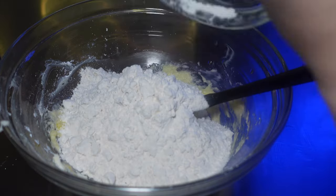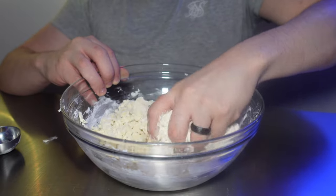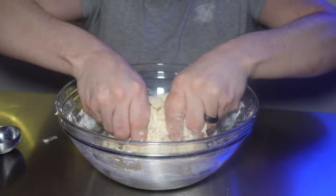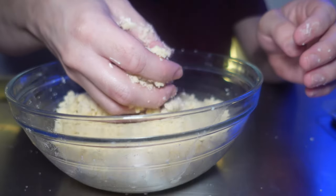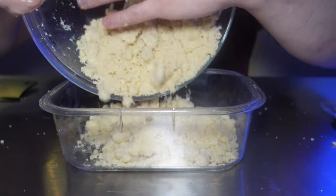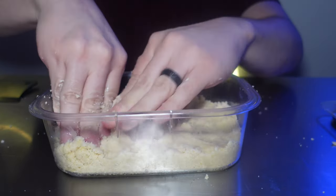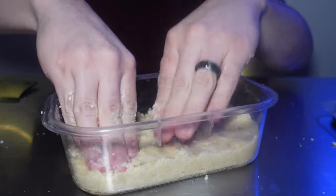Now add in all your flour and a wee pinch of salt. Don't over mix this! Once it comes together, use your hands. You'll know when it's ready when you press it together and it holds. Pour it into a sealed container and press it into the edges. Seal and refrigerate it for at least a couple hours — I usually do this overnight.